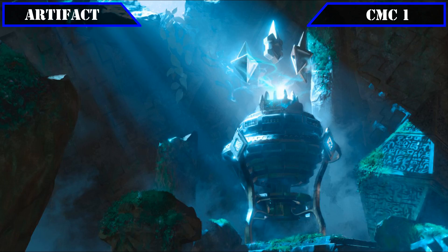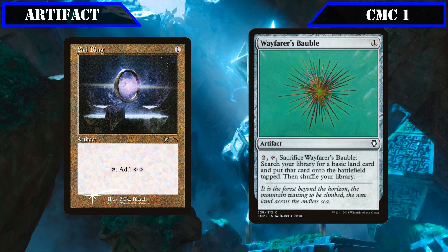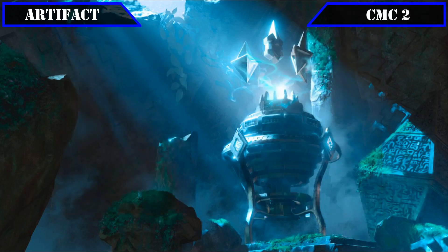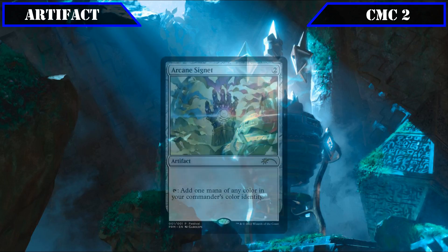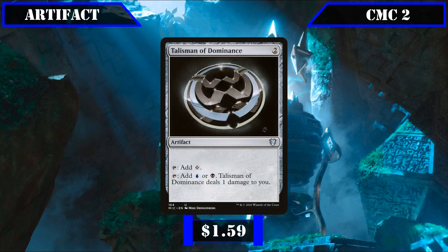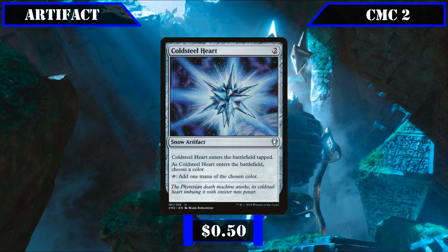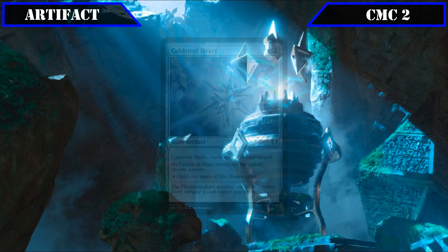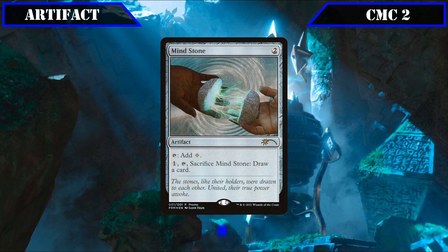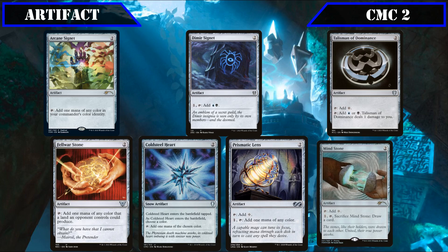It's going to be mostly ramp in the artifact category, starting off in the CMC 1 slot with Sol Ring, tapping for 2 colorless, and Wayfarer's Bauble, letting us pay 2, tap it and sack it to put a basic land into play tapped. The CMC 2 slot has our mana rock collection: Arcane Signet, Dimir Signet, Talisman of Dominance, Fel Warstone tapping for any color an opponent's land could produce, Cold Steel Heart, Prismatic Lens, and Mind Stone — all giving us cheap means to speed up and fix our mana base, with some rocks even tapping for colors outside our color pie to more easily cast our opponents' spells.